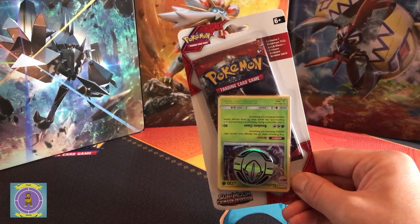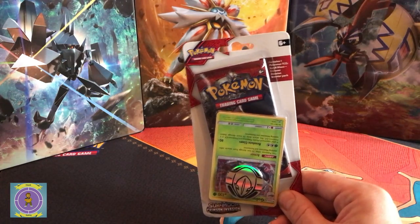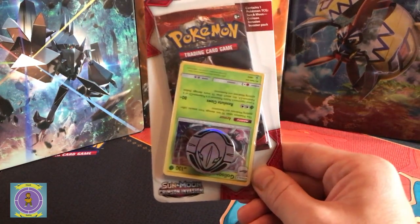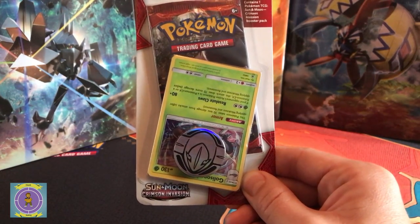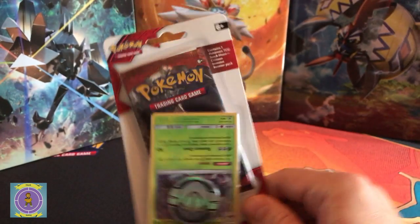Hello guys, welcome back to one of our quick Pokémon videos. This is going to be one of those single blister packs that you get with a promo card — they've put it upside down so you can't really see who it is, but we'll get it open so you guys can check it out.